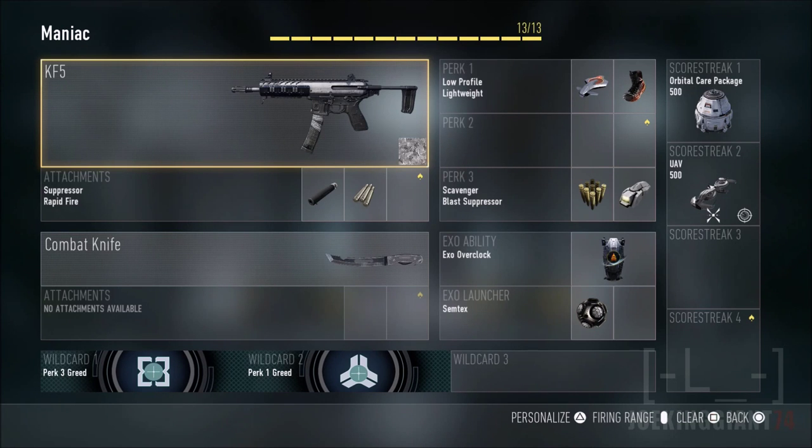Starting off with attachments: the suppressor and the rapid fire are gonna make up this KF5 setup. The suppressor is gonna allow you to be stealthy, but watch out for people who have mics on their weapons — those guys can actually see you shooting on the mini-map. So you gotta move quick even with a suppressor. For those people who don't have the mic on their guns, you're gonna be stealthy as hell. The suppressor also adds accuracy — it's kind of weird because the game says it takes away accuracy, but it actually makes it more accurate, which happened in previous Call of Duty games too.